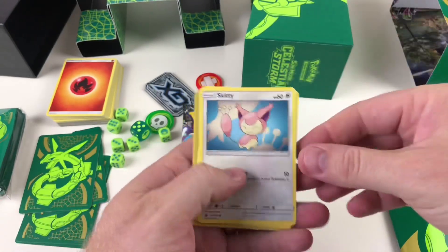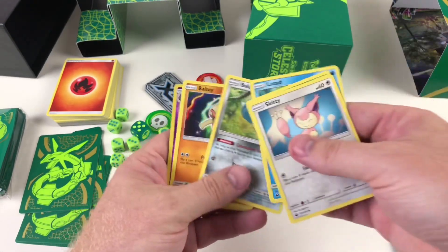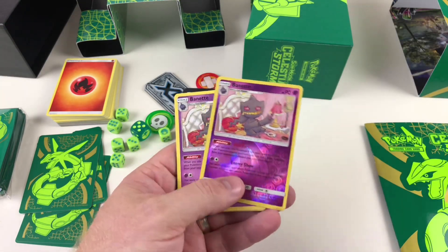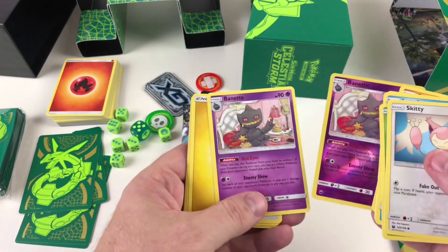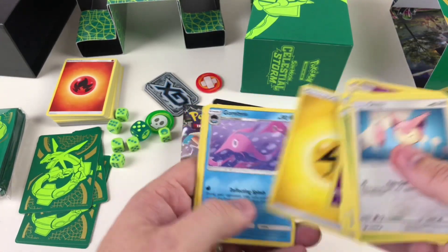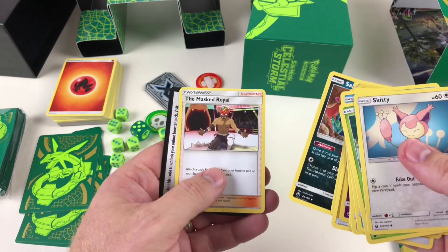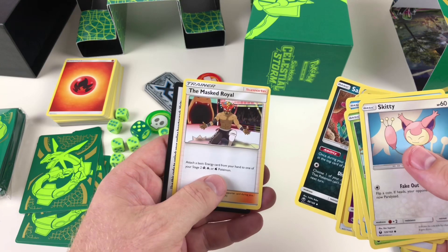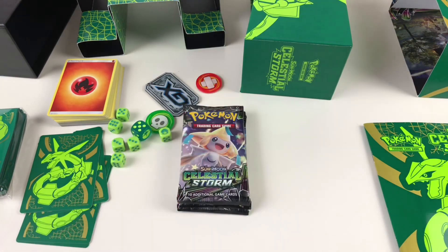Pack four: Skitty again, Carvanha, Lotad, Beldum, Baltoy, Banette — and we got both the parallel and normal version of Banette in the same pack, which is pretty cool. Electric Energy, Gorebyss, Sableye again, and the Masked Royal trainer card — attach a basic energy card from your hand to one of your Stage 2 Leaf, Fire, or Water Pokémon. Very cool.